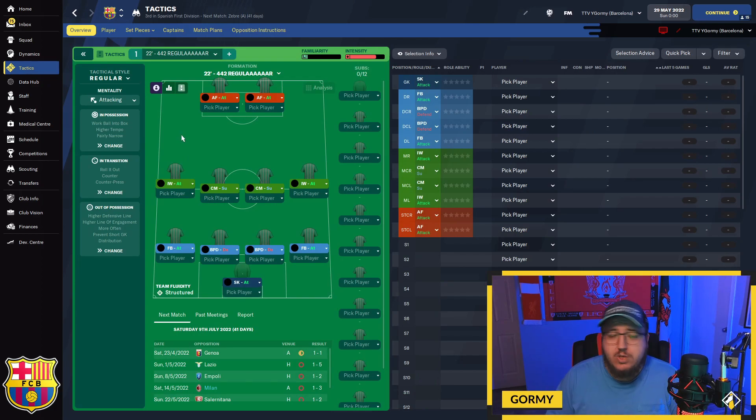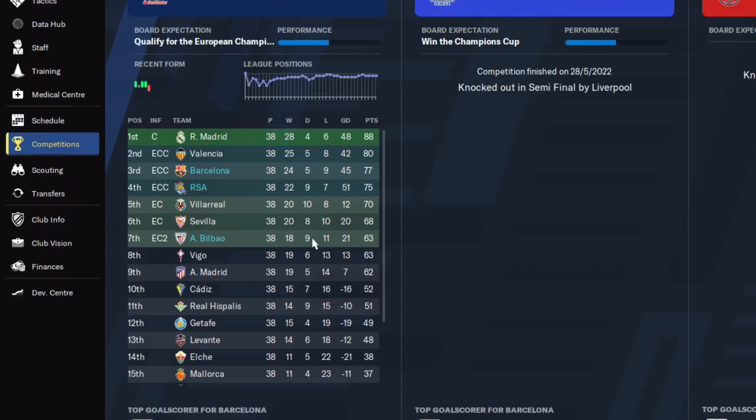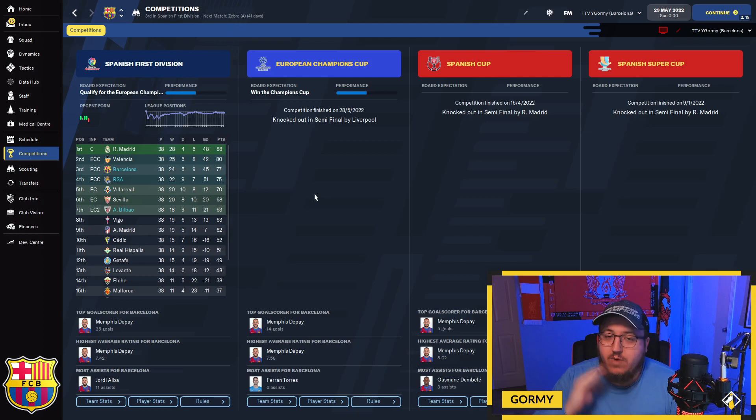Testing in Spain with Barcelona, Real Sociedad and Athletic Bilbao — all finishing in continental spots. Athletic Bilbao in the Europa Conference League, Real Sociedad and Barcelona in Champions League spots. No one won a trophy or the league title, which is disappointing. Barcelona reached the semi-finals of the Champions League, the Spanish Cup and the Spanish Super Cup — a year of heartbreak. Still a pretty solid tactic overall, but there are better ones coming up in this video, especially the number one which really impressed me.